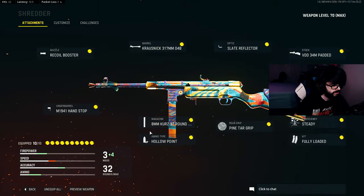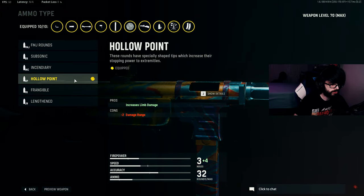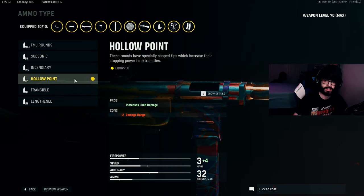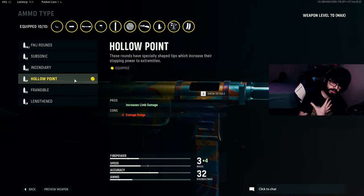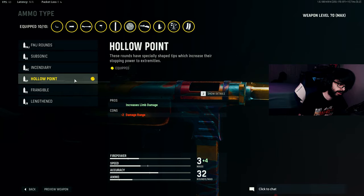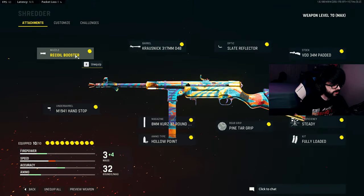The ammo type is Hollow Point — it increases your limb damage but you lose two damage range. This is the biggest thing: it increases limb damage, so it doesn't work on the chest or stomach, but it does work on arms and legs. When holding a gun, your arms are in front of your chest, so shooting at the chest has a good chance of hitting the arms. You're essentially looking at a two-tap kill — two shots to the arms, two to the legs, or one to the arm and head, etc.